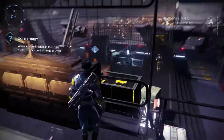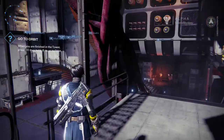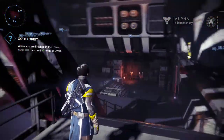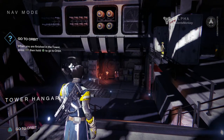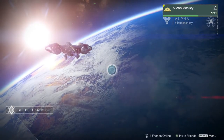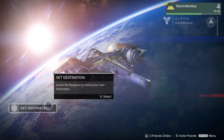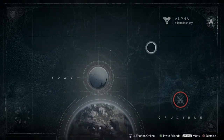Do we need to get on our ship now? There's another Vanguard Hortmaster. Go to orbit - when you have finished in the tower, press the touchpad and hold triangle to go to orbit. Let's go to orbit then. Okay, so we're setting destination - we're in orbit right now.